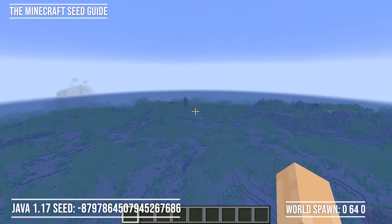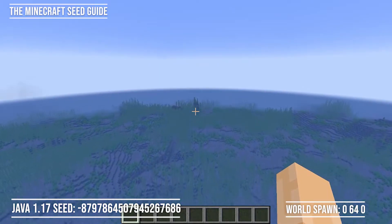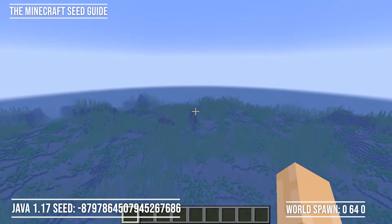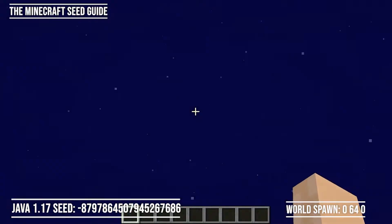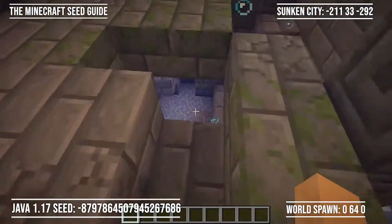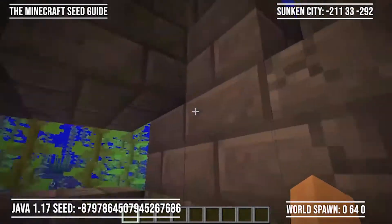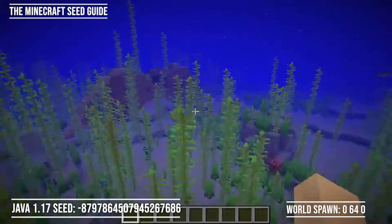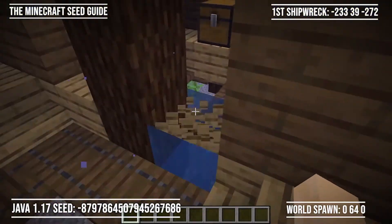It looks like there is another sunken city here, let's go check this one out. So we have a sunken city and a shipwreck right beside each other — let's go check it out. A golden apple and an emerald right at the beginning. This is pretty good. Let's go check out what's in the shipwreck.